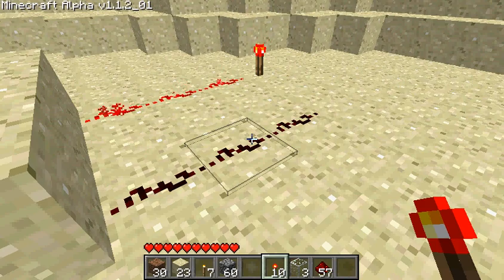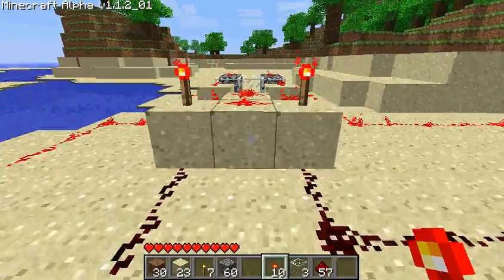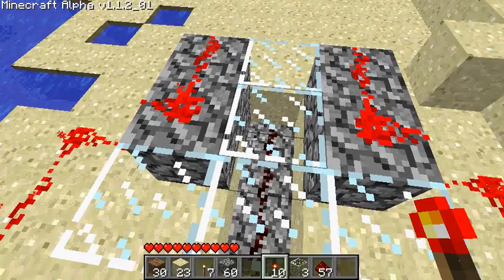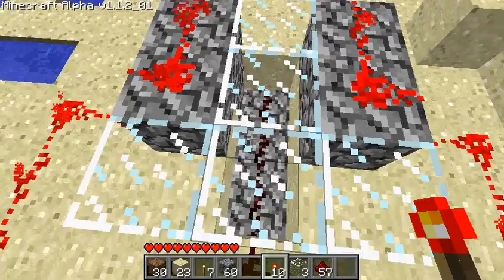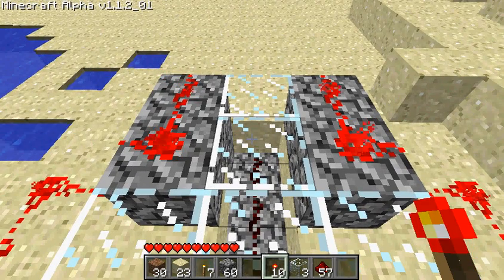So I'm going to walk over to my output, and I get one, zero, one, which corresponds to five. So two plus three is equal to five. Hooray, that's right.